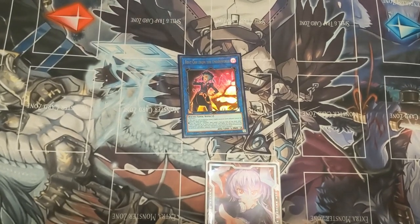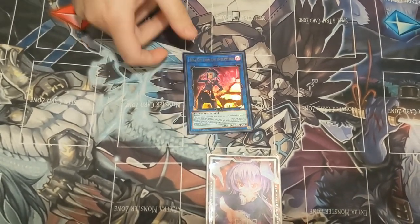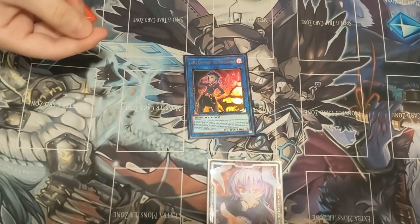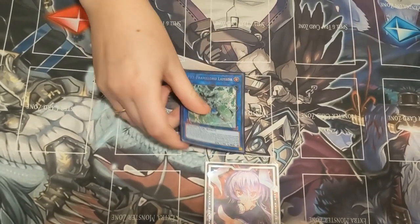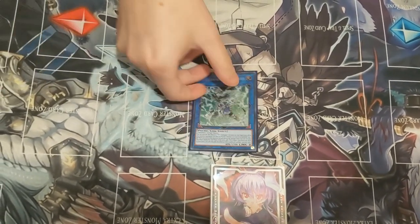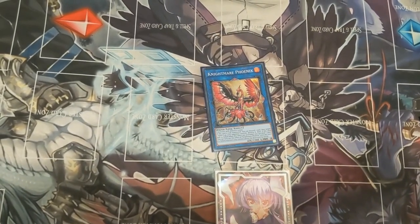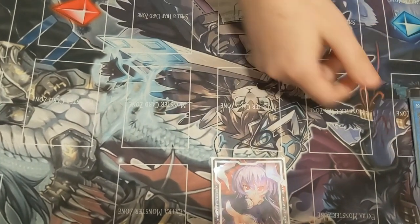Beat Cop — it's a generic link too, but sometimes I'm able to get off his second effect where I give a token to a Macabre to stop it from being destroyed, so it's incredible. Nightmare Phoenix — can pop Mystic Mine, force the Crescendo. It just forces things and that's what you need.